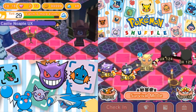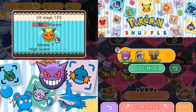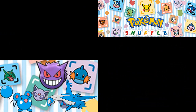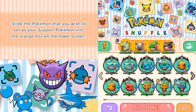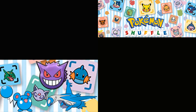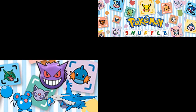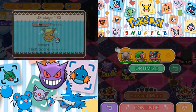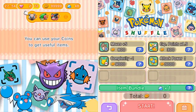Moving right along, next up we've got Flareon. Now, Flareon is without question probably the most underwhelming of the original Eeveelutions. However, of the Generation 1 Eeveelutions, it's actually my favorite of the three. But that doesn't make it the best — I admit that.